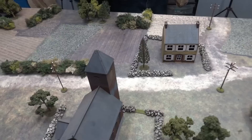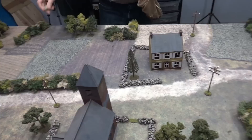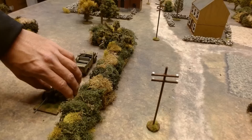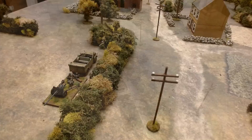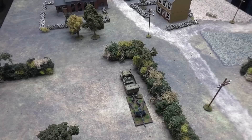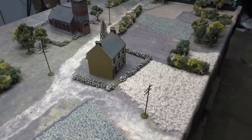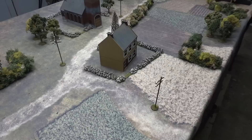Turn one — Andre is bag man tonight, using tan and green dice. Deployment begins. I brought my Pak 38 in behind the hedge in the heavy field cart. The Brumbar is coming over on my right flank with a great line of sight straight down — I have 10 front armor and some cover. Andre put a Sherman down out of line of sight behind the hedges. My Panzer IV came on my left flank behind the hedge, blocked by those trees.